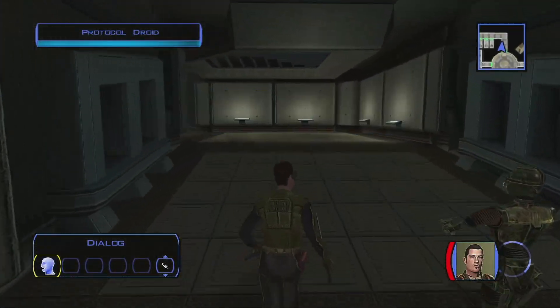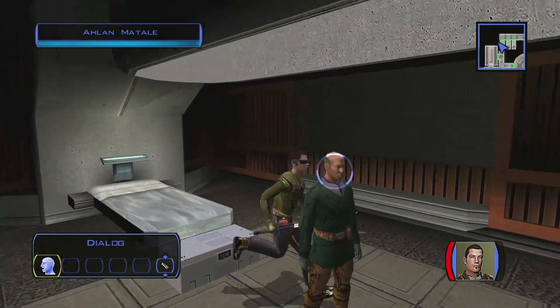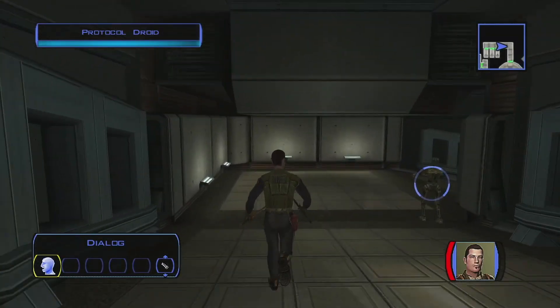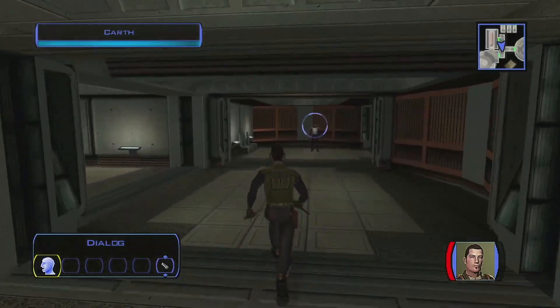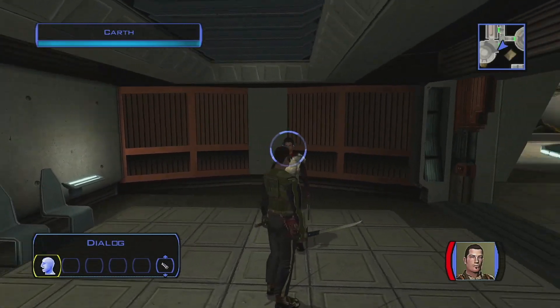Another NPC says they've heard the Sith defeated another Republic battle fleet, and tells me to leave or they'll report my rude behavior to the Council. I say I don't care about the Council — I'm not a member of the Jedi Order. Then I spot Carth: 'Oh, there's Carth. Oh good lord.' He just says: 'They're waiting for you inside.' That's it — no hour-long speech. Nice.